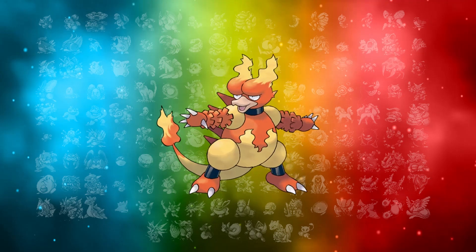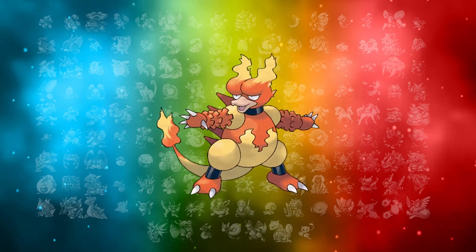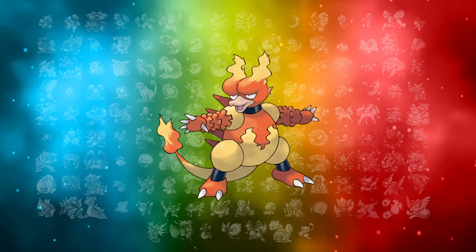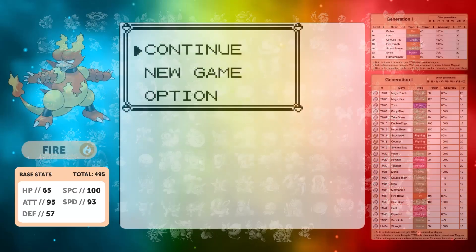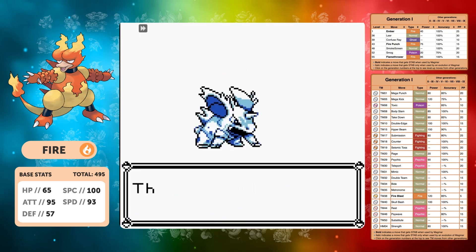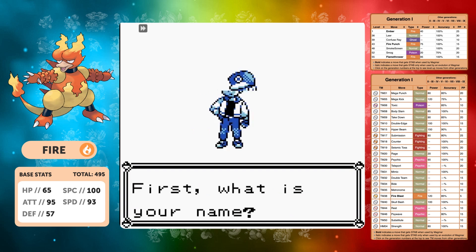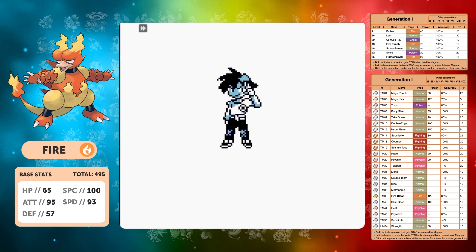Good morning guys, welcome to episode 68 with a Magmar only run. I'm very excited for this one. Magmar is genuinely one of my favorite Gen 1 type Pokemon because you get it so late in the game. It was always really annoying, but I always got Pokemon Blue, which is the game I got first instead of Pokemon Red. In Pokemon Blue, it's exclusive to that game, so I always really enjoyed using Magmar. It has a whopping 495 base stat total.